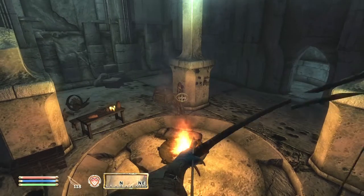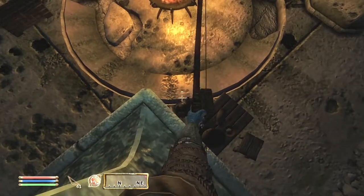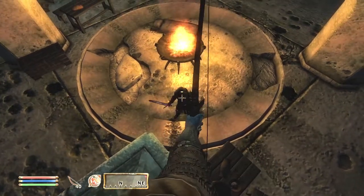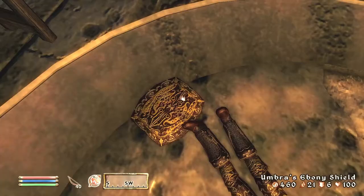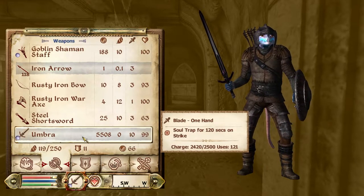To start off the encounter, open with a sneak attack and bring her down. Congratulations — you now have Umbra and her ebony armour.